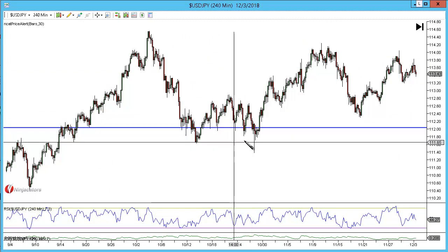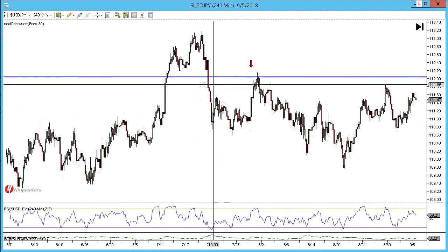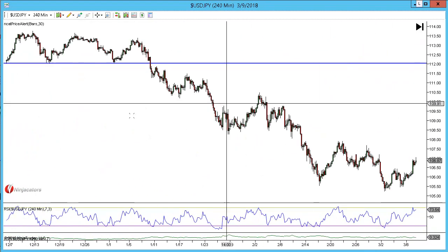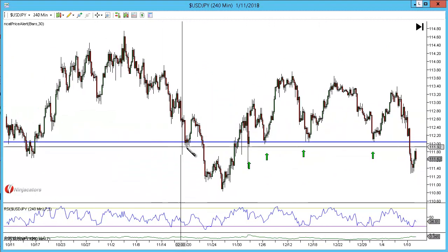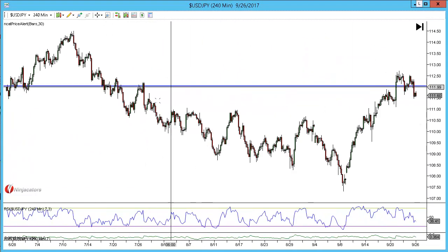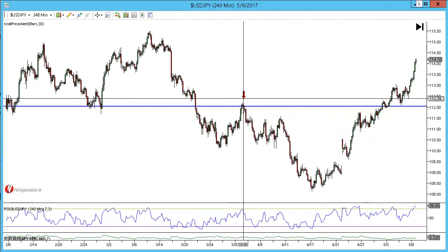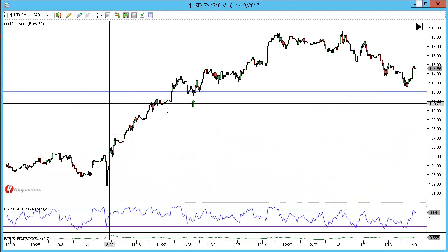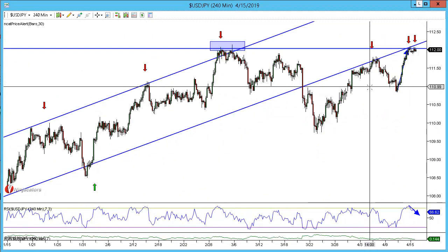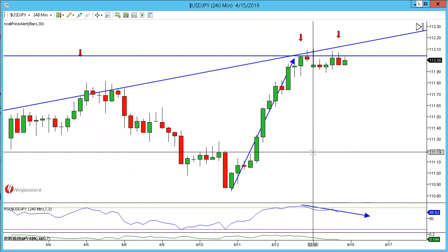Looking further left there are multiple tests of that 112 level — minor levels here, major levels there, with bounces off that area. Major and minor tests repeatedly, and you can see this is an area that has been very well respected for a long period of time — another two tests here, another four here. It is a level that has been respected many many times, and we've come up for the retest at the 112 psychological number at structure, with RSI confirmation and divergence.